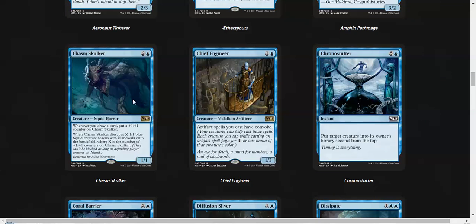We have Chasm Skulker, which is 3 mana, 1/1. Whenever you draw a card, put a counter on him. When it dies, you put X squids with Island Walk where X is the number of counters. Chasm Skulker seems okay in limited — it can get out of hand really fast, so people are most likely going to try and kill it pretty fast. But if they don't have an answer, it gets out of hand.